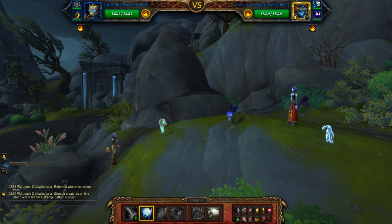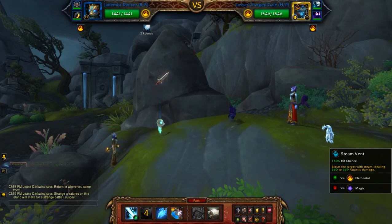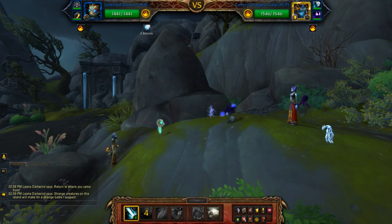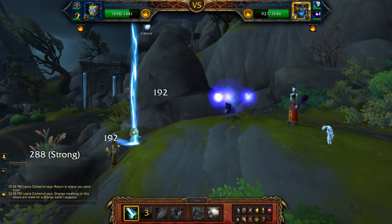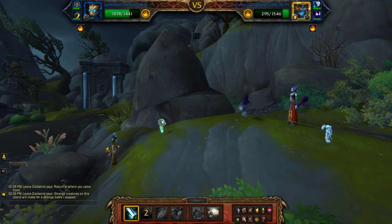So Rain Dance to start. On a good day you can take out this first pet with two Steam Vents, but sometimes you need three or four. Let's see how we go — looks like three today. Make that four.